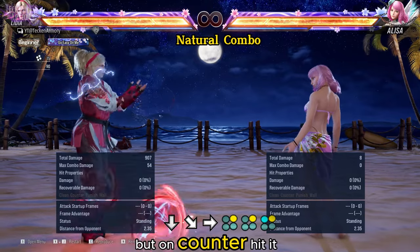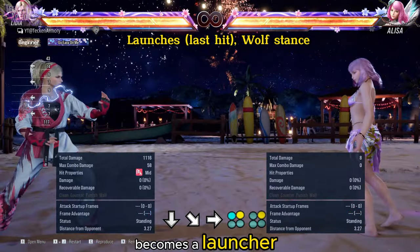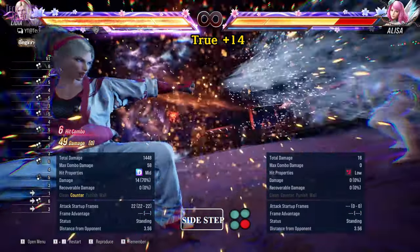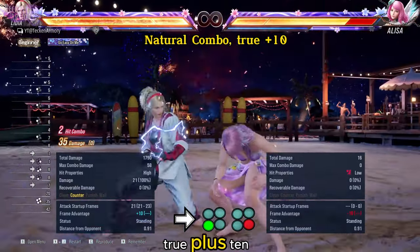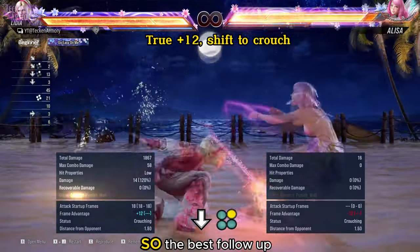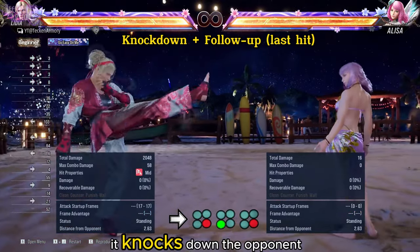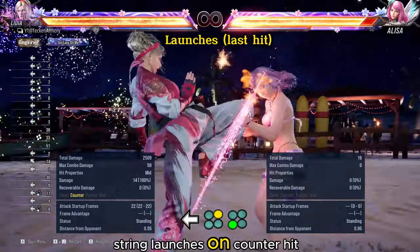This move is not a natural combo, but on counter hit it is. This move on counter hit becomes a launcher — it also shifts to stalking wolf stance. This move on counter hit gives a true plus 14. This move is not a natural combo, but on counter hit it is, giving a true plus 10. Down 2 on counter hit gives a true plus 12 — you are from crouch, so the best follow-up is while crouching 2, which is a heat engager. If the last hit of this move is a counter hit, it knocks down the opponent for a follow-up. The last move of this string launches on counter hit.